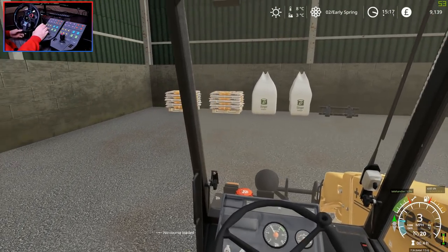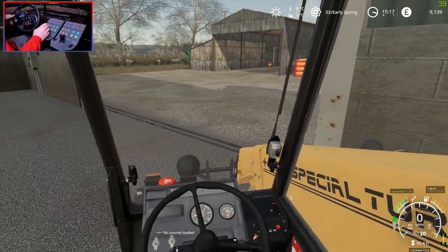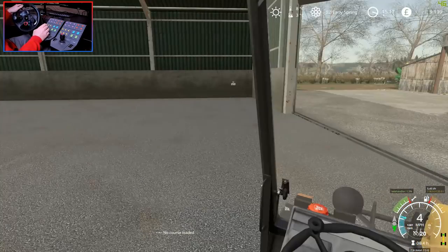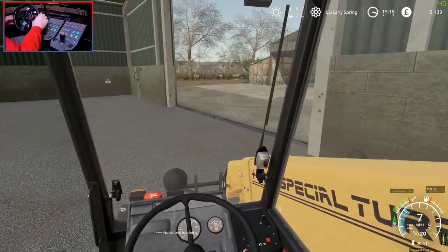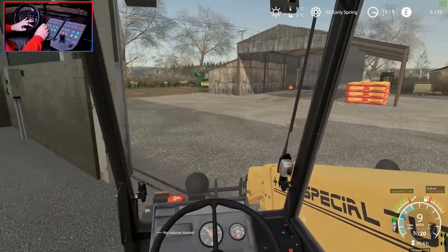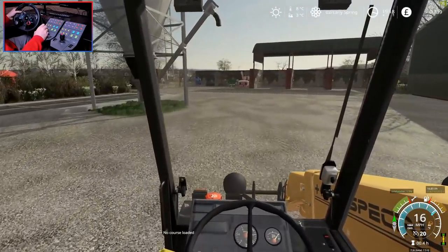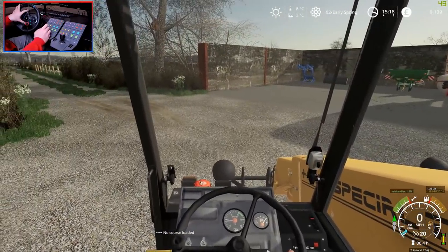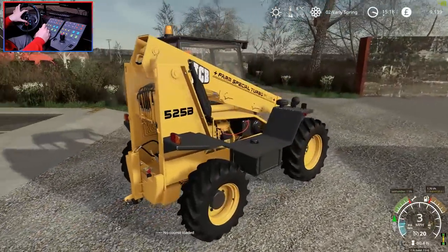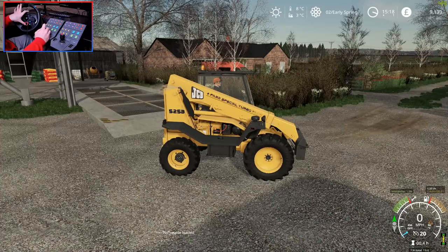We don't actually need anything in this shed today. I do wish this thing was four-wheel steering — I'm not sure if the bigger model is. It's tight in here and we have to do like a three-point turn. Sometimes it doesn't go into forward — I'm beginning to wonder if I have to stop fully before I can put it into forward, but it only seems to be with the wheel. Let's go ahead and collect our bucket. This front loader boom — that's as low as it goes, which is a little bit annoying sometimes.